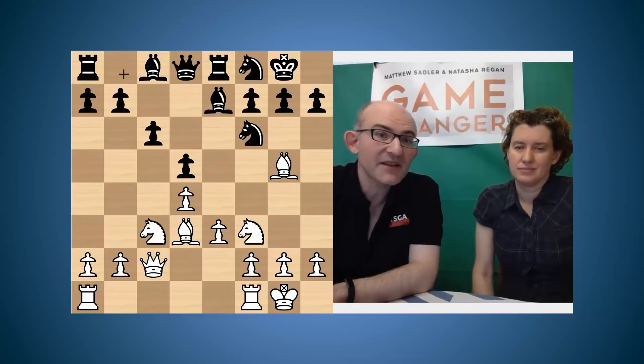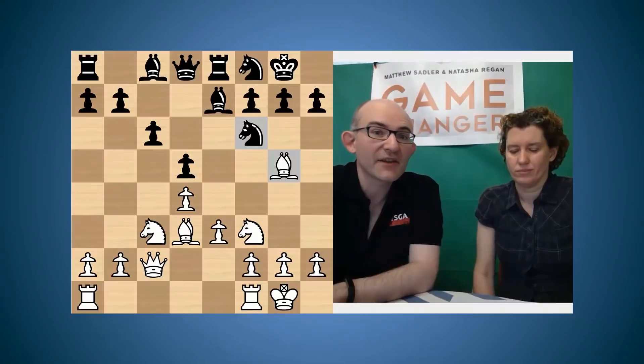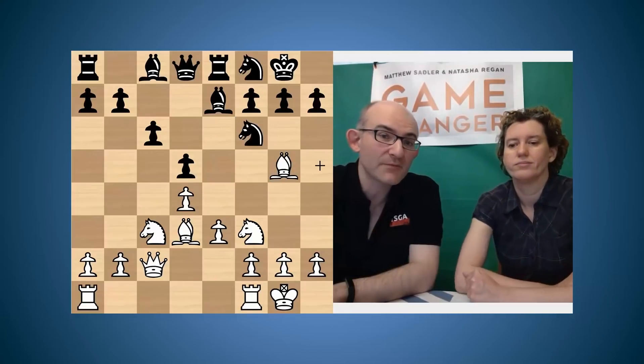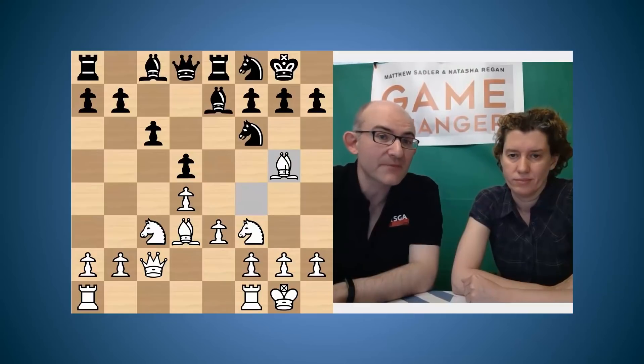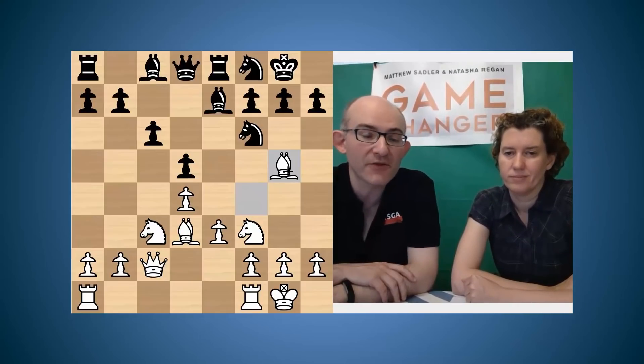The bishop goes to e7, the knight on b8 is moved round to f8, and the bishop on c8 is left at home. The idea is that Black will probably play something like knight h5 or maybe knight e4 to relieve the pressure that White exerts with the bishop on g5, and then move further development on from there.